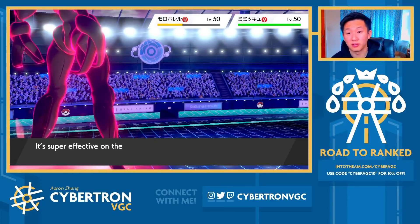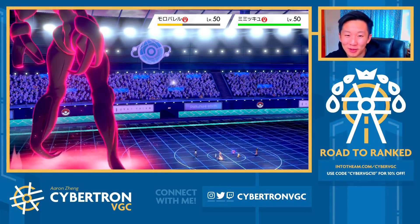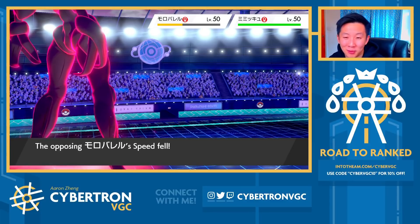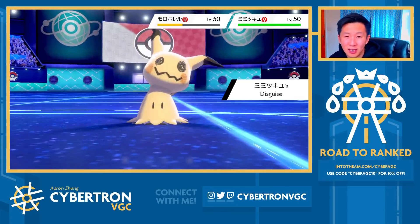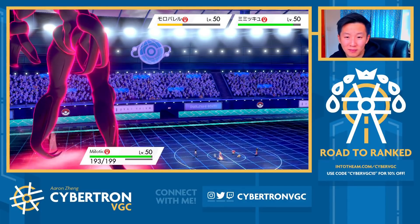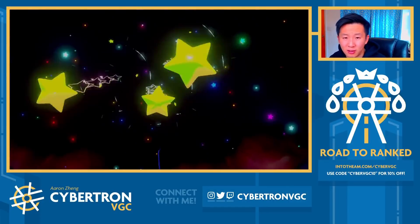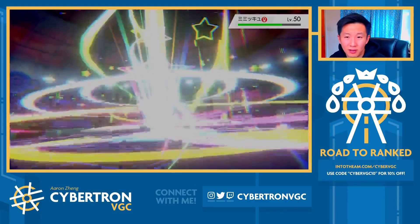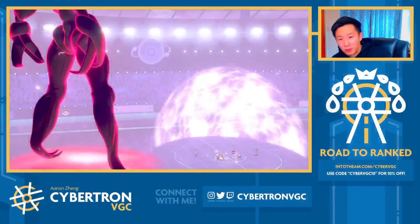Oh my gosh, that's so much damage — Max Hailstorm would definitely pick up the knockout there. We're probably going to max Milotic next, but I don't mind maxing Grimmsnarl right now either, because it sets up terrain which means they can't Spore, and we can deal massive amounts of damage with Milotic in subsequent turns as well. They'll probably set up a Trick Room this next turn, but that's fine — I can start clicking Muddy Water with Milotic. Pretty good damage from Starfall.